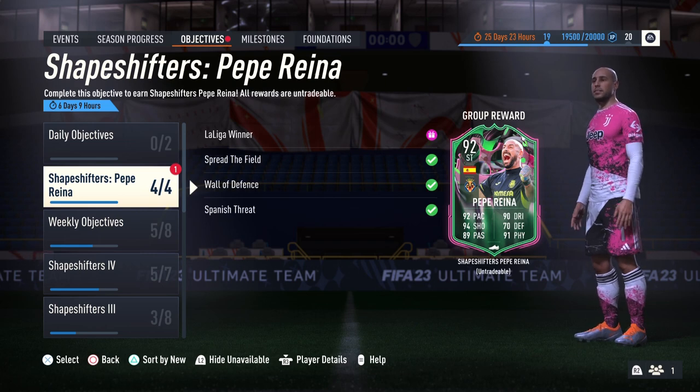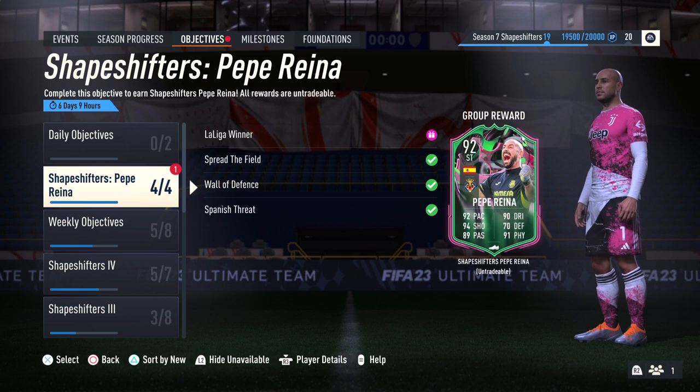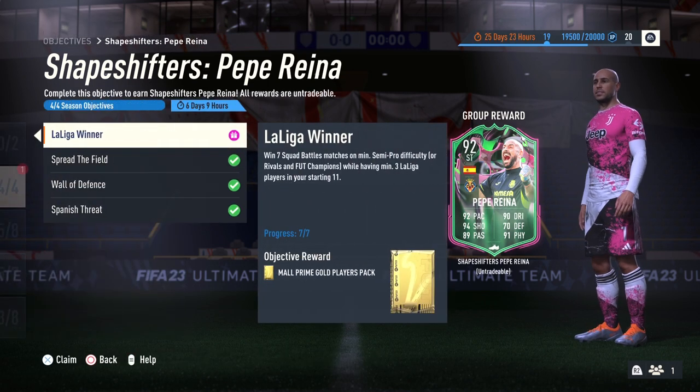Hello everybody, welcome back to the channel — another brand new FIFA 23 video. This is Leo here bringing you another special player, another shapeshifter on the channel today. It's a late video but I noticed I had completed Pepe Reina just by trying to qualify for Foot Champs, so I might as well review him. We did review Neuer in a short, so go check that out for another goalkeeper-to-striker card.